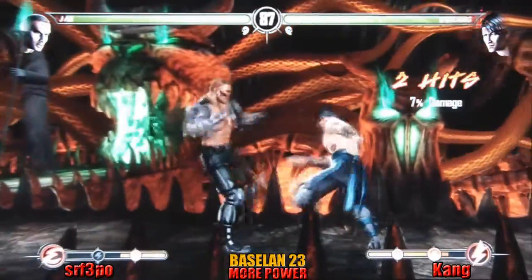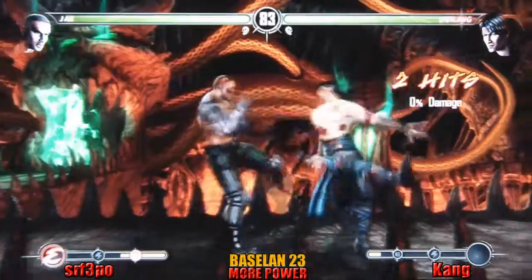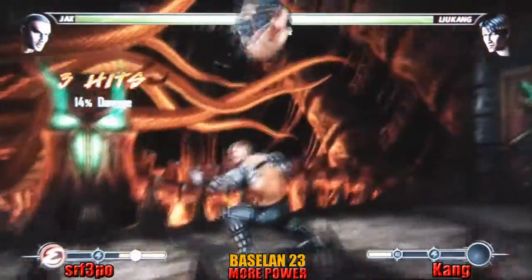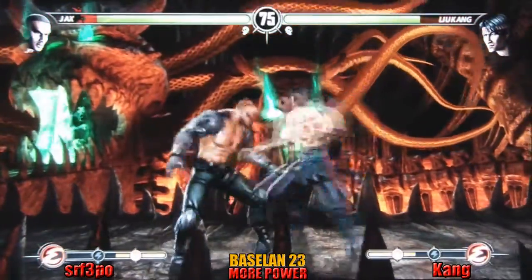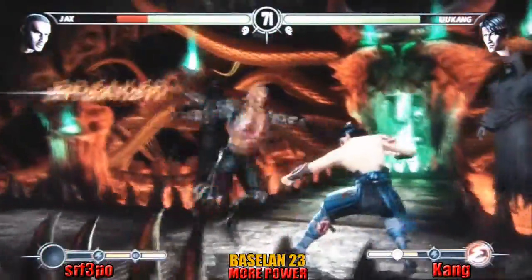Jabbing in there and then just wanders right in. Breaker again. He uses the extra bar of meter from landing the first hit to follow him in. That was one thing that made Jax a lot better in the balancing — when he was able to cancel the ground pound into a forward dash. It gave him way more options for laying pressure.